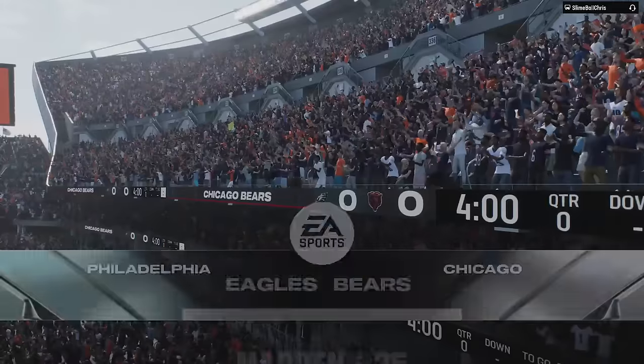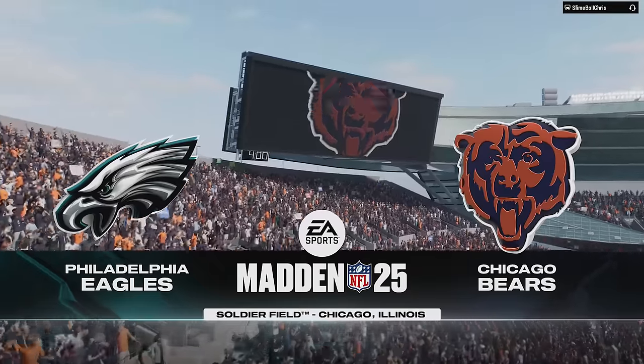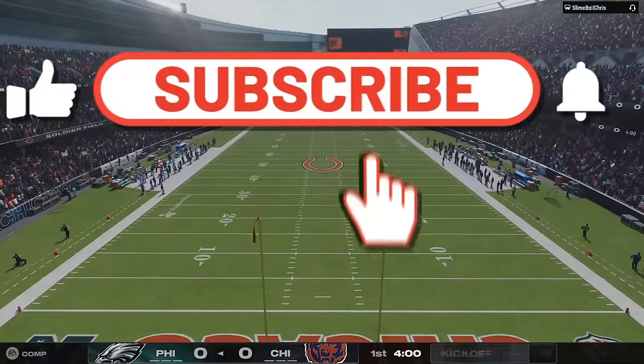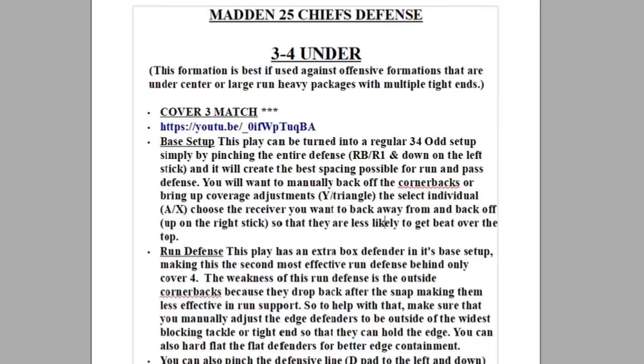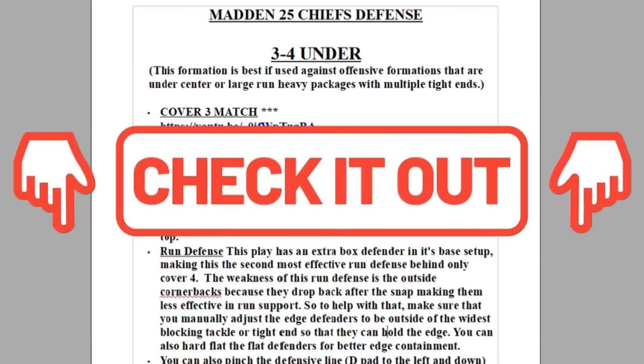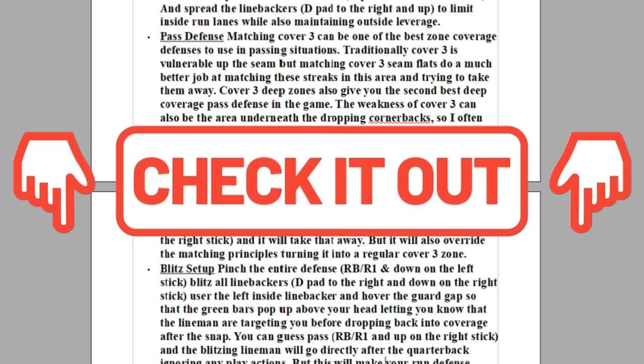Welcome back Money team, and in today's video I'm going to give you guys 15 tips, tricks, and cheats for better offense, defense, and special teams. If you guys want to see more videos like this, please make sure to be a subscriber. Hit the like button and let me know in the comment section. And if you need more help or more money plays, I already have two ebooks out — the Chiefs Offense and Defense — and you can download them instantly simply by clicking the links in the description or the top pinned comment.